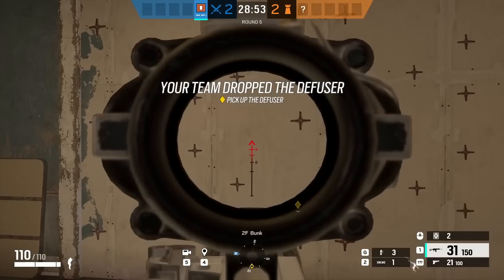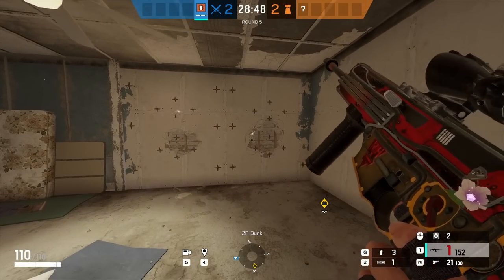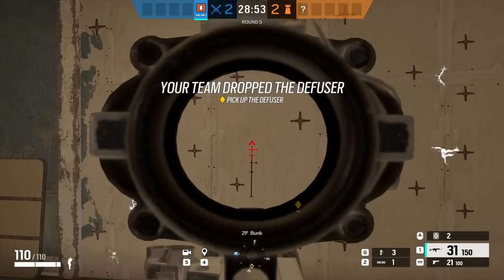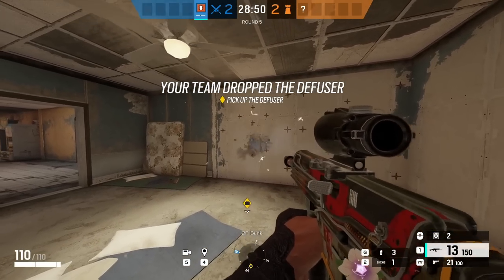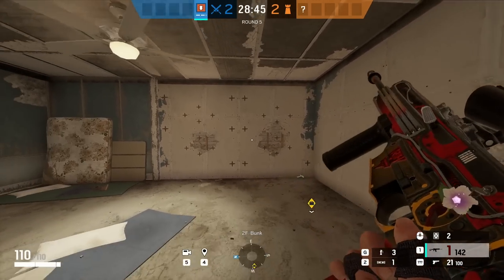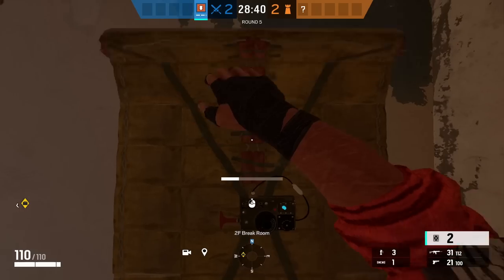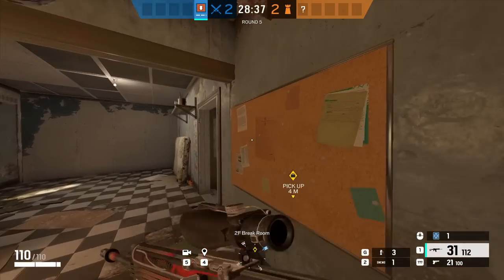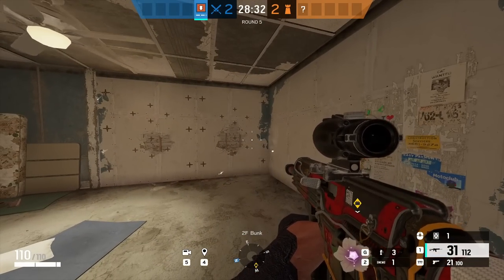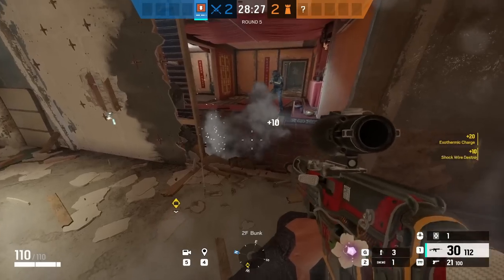Let's say the wall has a bandit charge or a Kaid claw on it and you cannot clear it — maybe you're in a 1vX situation and simply need to open the wall. This is where, as Thermite, you need to start thinking outside the box. If there is a reinforced wall and directly beside it there is another breachable wall with nothing on it — even a soft wall — as shown in this Theme Park example, you can use your exothermic charge on that adjacent wall and it will actually breach the electrified wall, basically ignoring the bandit or Kaid charge on it.